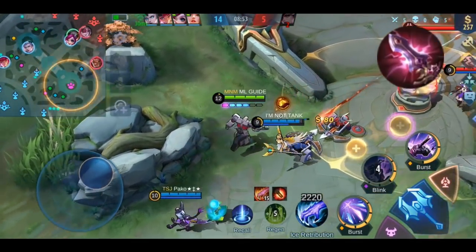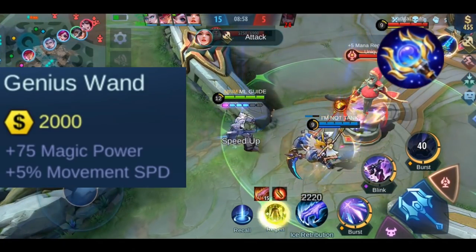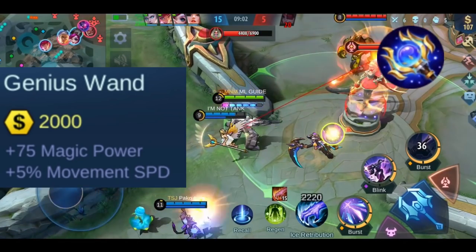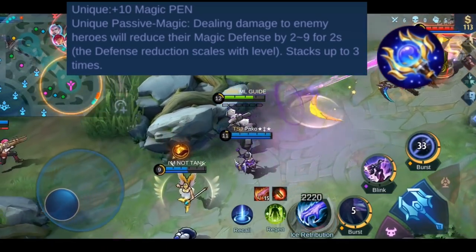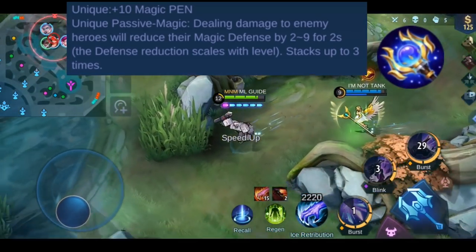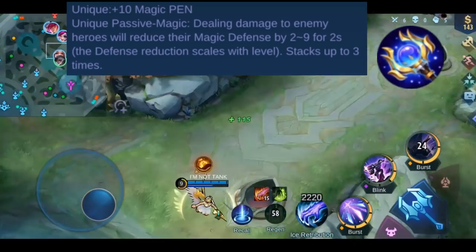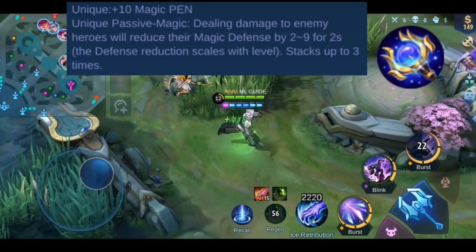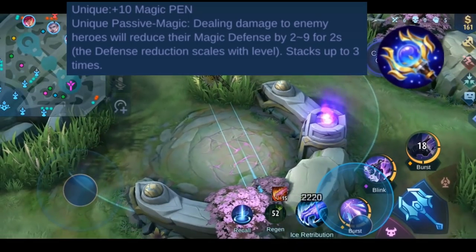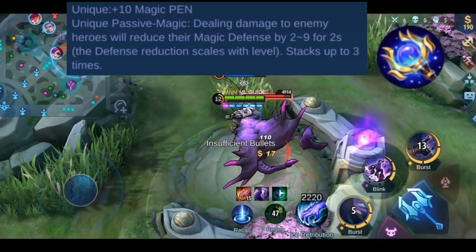Now let's talk about Genius Wand. You get plus 75 magic power, plus 5% movement speed, and plus 10 magic penetration — that's a fixed value, not a percentage one. This item has one effect called Magic: when you deal damage to an enemy hero, you reduce their magic defense by 2 to 9 points for 2 seconds, stacking up to 3 times. The amount of reduced magic defense scales with your level — for every 2 levels it increases by 1.